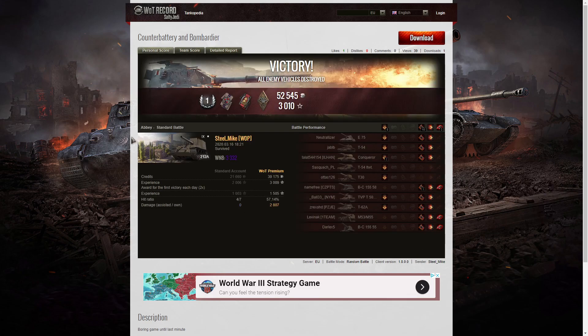This illustrates the same problem we saw in the previous replay with Major Nuisance on Cliff — getting a Bombardier and counter battery with one shot. In this case, the Batchat 155-55 and the Batchat 155-58 went to the same spot at the same time trying to escape, then stopped there, allowing Steel Mike to land a shell near them. It wasn't quite the same — they weren't firing from the same position — but it still illustrates the problem: arty should not be in the same place at the same time, because if it does happen, you give the enemy a chance at both a Bombardier and a counter battery.